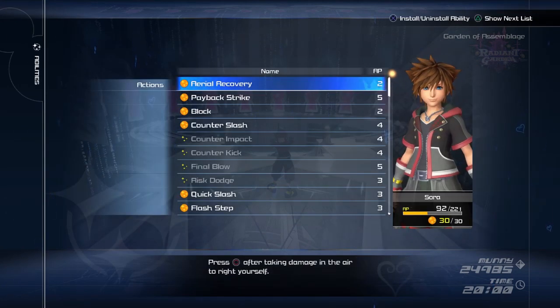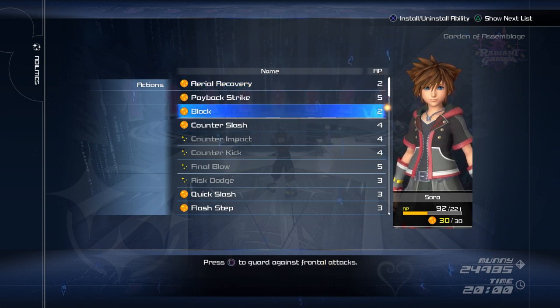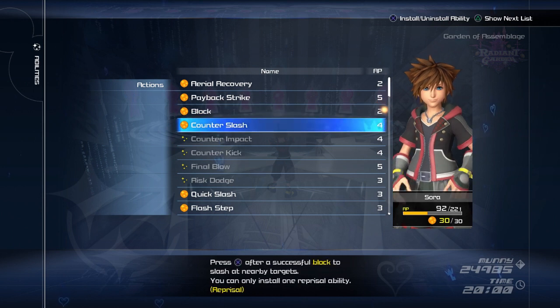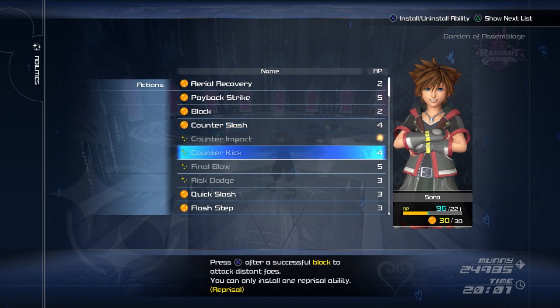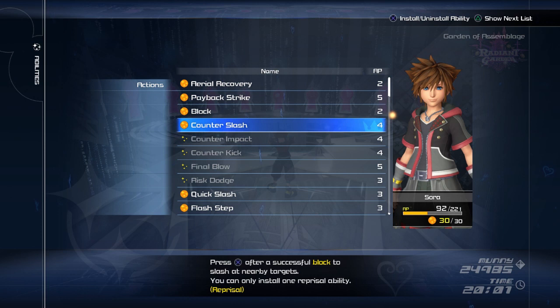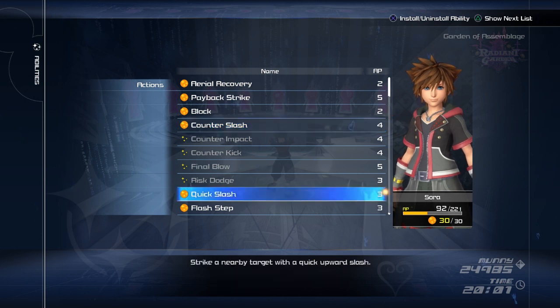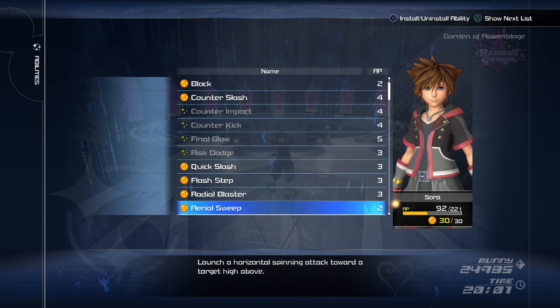I recommend Aerial Recovery — really helpful for just recovering quickly. Payback Strike is really good, a good move after an Aerial Recovery. Blocking, obvious. Counter Slash is really good after blocking — there are other attacks you can use, but I think Counter Slash is really good, it helps you get to the enemy quickly. Quick Slash is good. Same with Flash Step — really good to get a faraway target. All of these are basically the new abilities the game gave you, and they're really good for dealing out damage and getting to the enemy quickly.